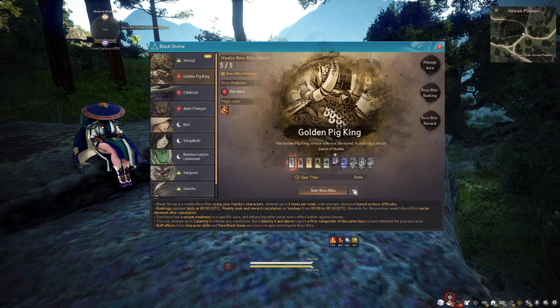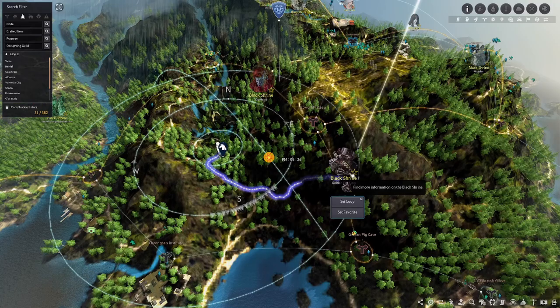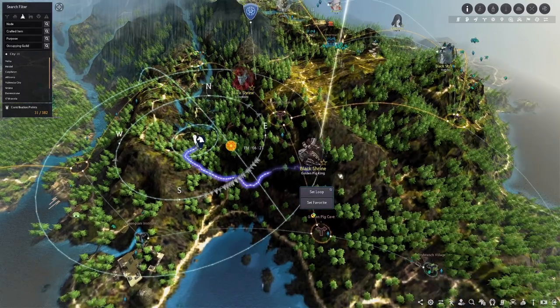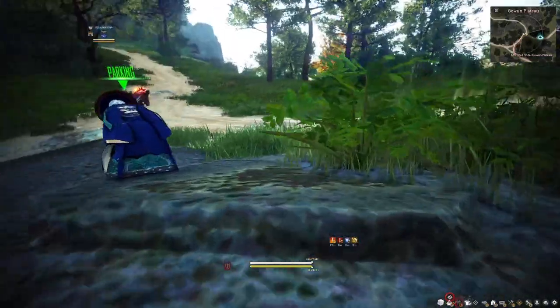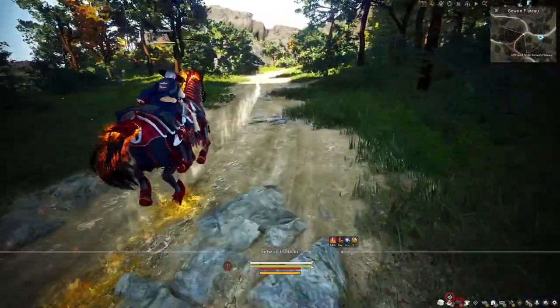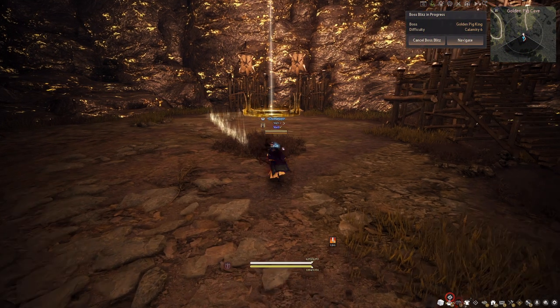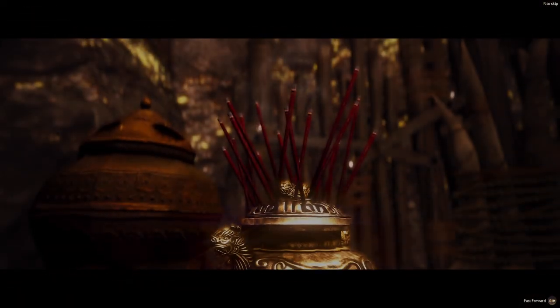It's really simple to get to the boss. All you have to do is press the down arrow and it will automatically give you the auto-path option to head straight there. We set up the auto path, hop on the horse, and we're on our way.